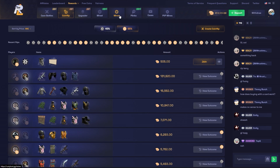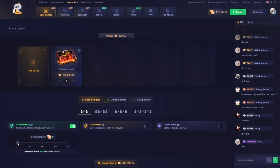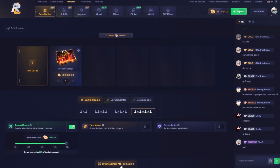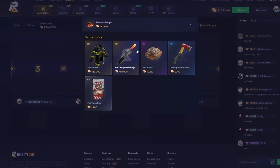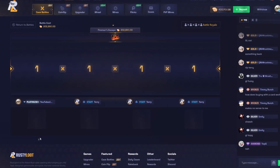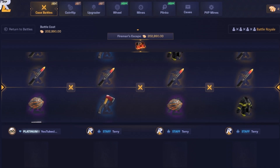Let's do the Fireman's Escape case — I've been super unlucky on these cases. Four-way, this could be really nice if we just hit a fire jacket, and I'm pretty sure the odds are great — 20% for a fire jacket. Come on man, I'm gonna cover their hits. Let me see a fire jacket.